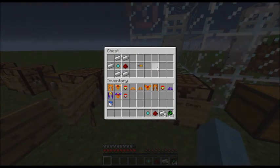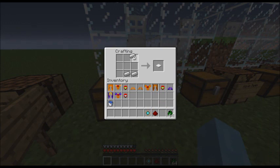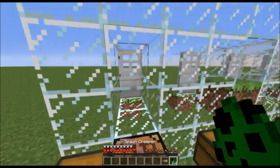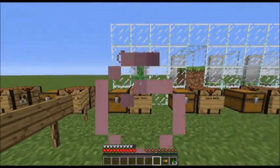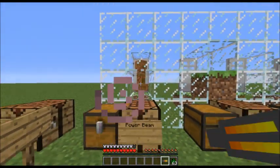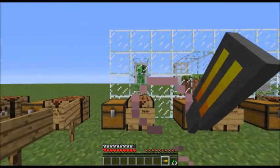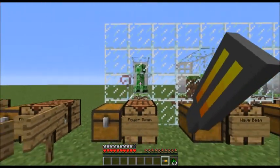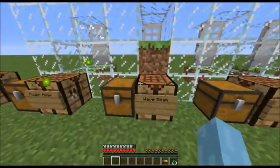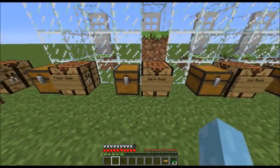Now we're getting into weapons. Here's your power beam, which is your basic weapon — just five iron ingots, one redstone, and a power core. Let's test this: here we have a creeper, pull it back, fire, creeper takes damage. Ten hits a kill, so it looks like it just does one heart per hit. Not a very good weapon.